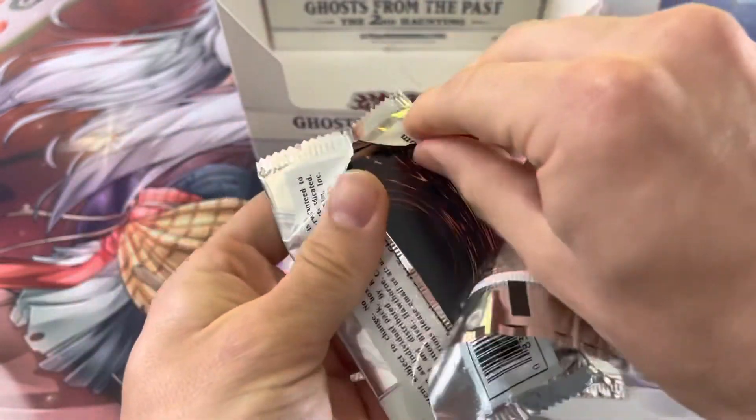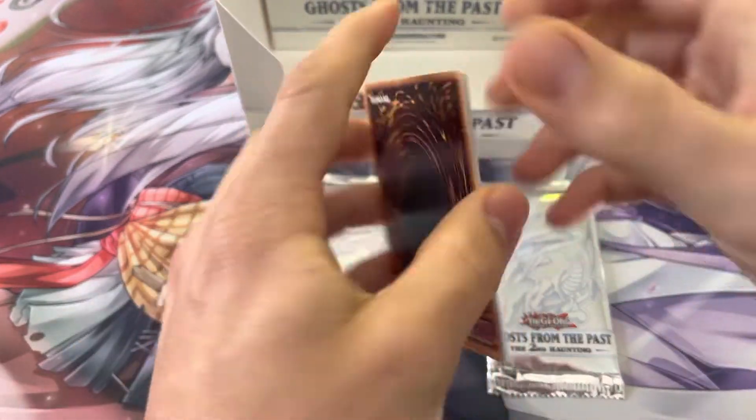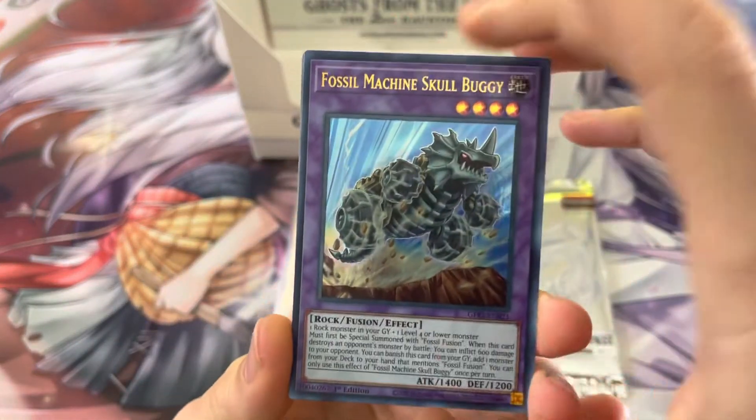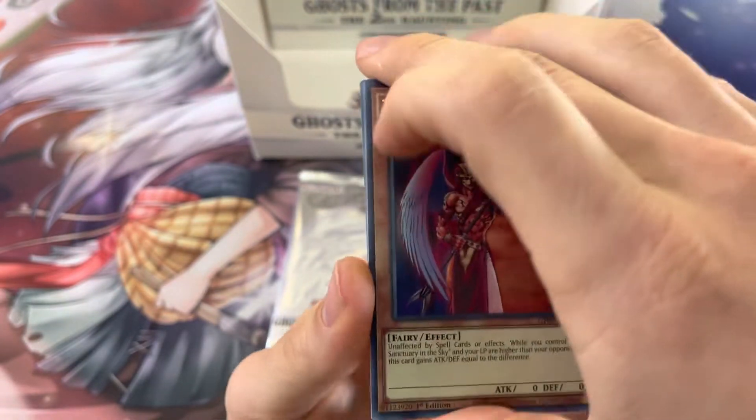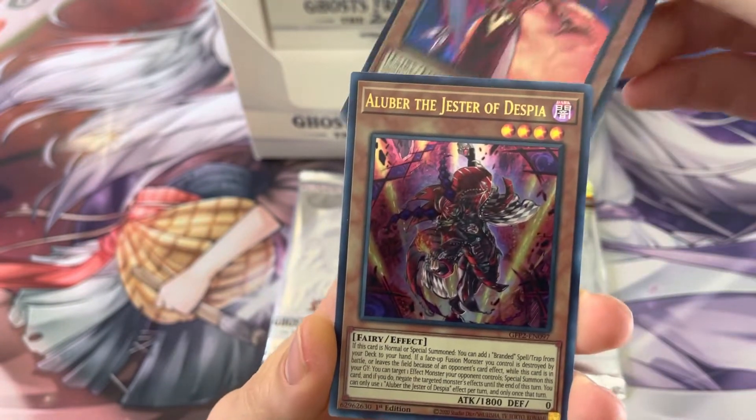We've been cold lately. A lot of duplicates. Granted, once you open up so many of these they're all duplicates — Fossil Machine Skull Buggy, duplicate; the Agent of Force Mars, duplicate. I think we've got them all pretty much.